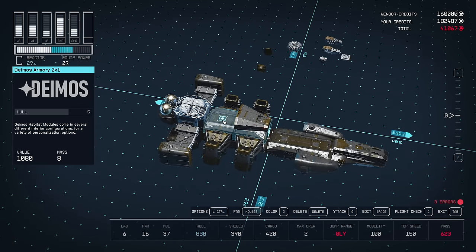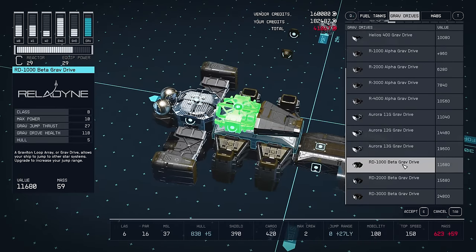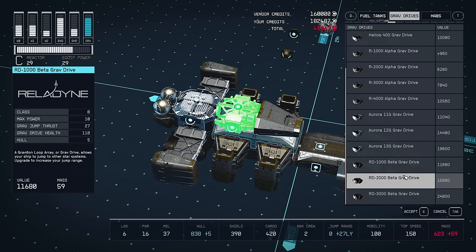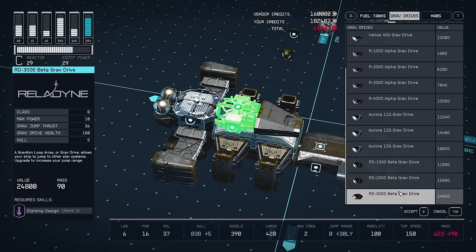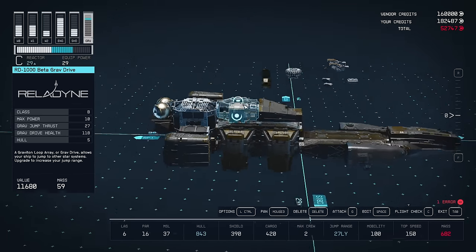Up here we can put in a grav drive - we'll get rid of that old one and find a Class C or really good Class B grav drive. If you've got starship design rank 2, you can grab the one that gives you 36 grav jump thrust, which is probably going to put you at 30 light year jump range. If you don't have that, you can grab this one - it's going to be cheaper and give you 27, which is still going to get you into the end game.